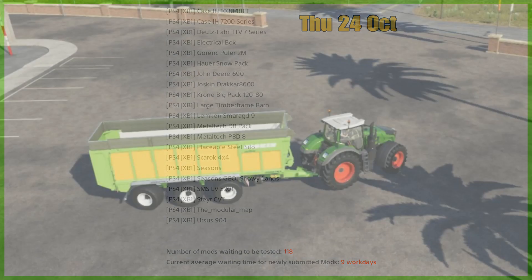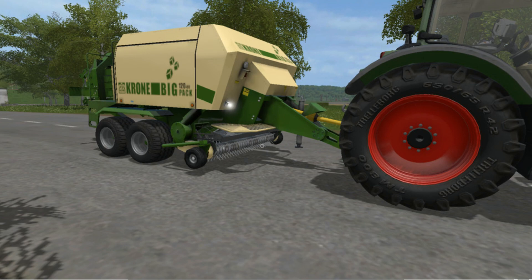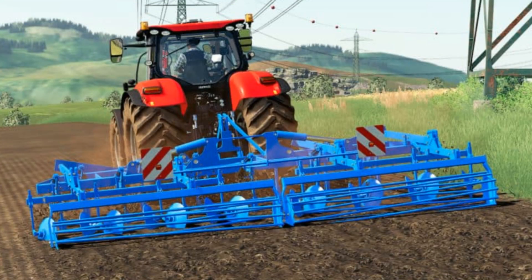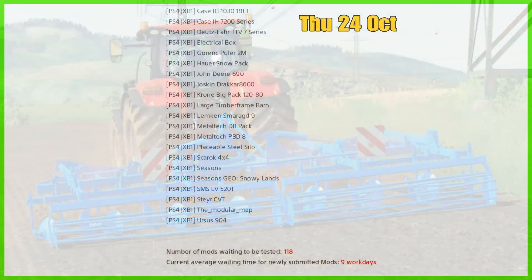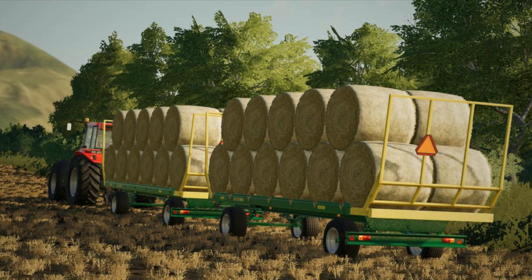The John Deere 690 — I think that's a harvester or a baler, there are two John Deere 690s. Then the Joskin Draka 8600, the Krone Big Pack 12080 is back in, then the large timber frame barn, and the Lemkin SMR.